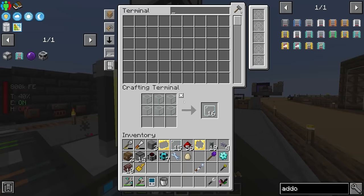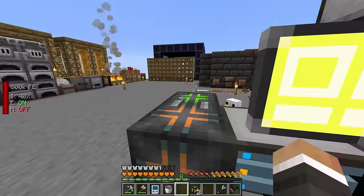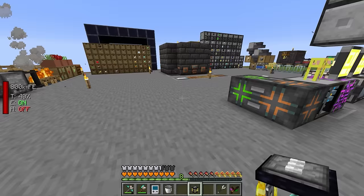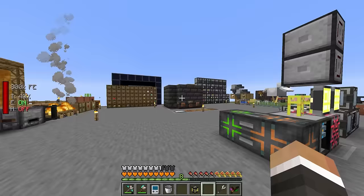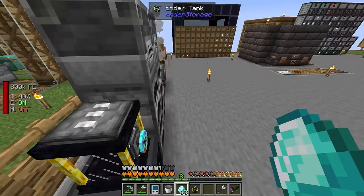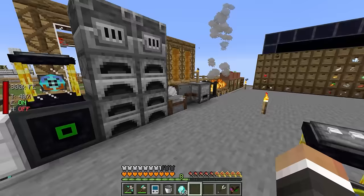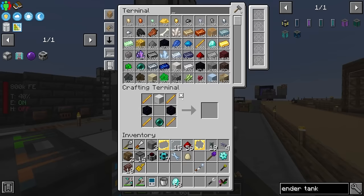We can put one ender tank in the overworld and put the other ender tank inside the compact machine above the fluid laser base, so any ether gas we make is automatically teleported out to the overworld, just like you can do with a regular ender chest. One thing to bear in mind if you're playing on a server is that you probably want to right click a diamond onto the front — that's going to lock the ender tank to you, so only you can access that frequency. You can also change the frequency of the ender tank. If you want multiple ender tanks, you can change the frequency colors, and if both tanks share the same frequency, they link together.